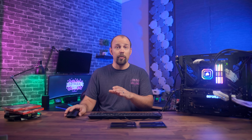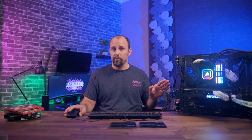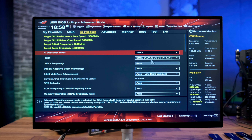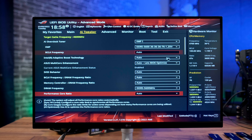Once you're back in the BIOS — I'm using the ASUS ROG Strix board, their mid-tier, so some settings might differ on MSI or Gigabyte, but hopefully you can navigate and find the same settings. For the AI Overclock Tuner, we are going to set XMP 1. Right away you can see XMP shows up and it says DDR5 5600, 36-36-36-76 at 1.25 volts.